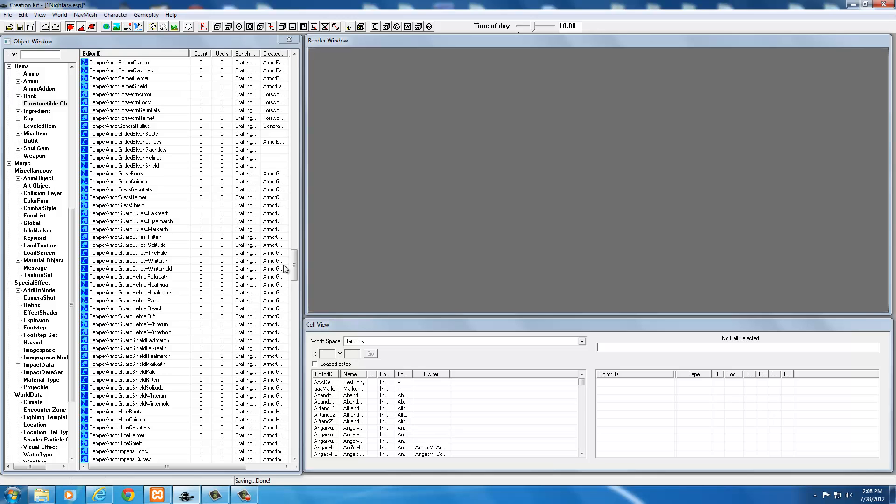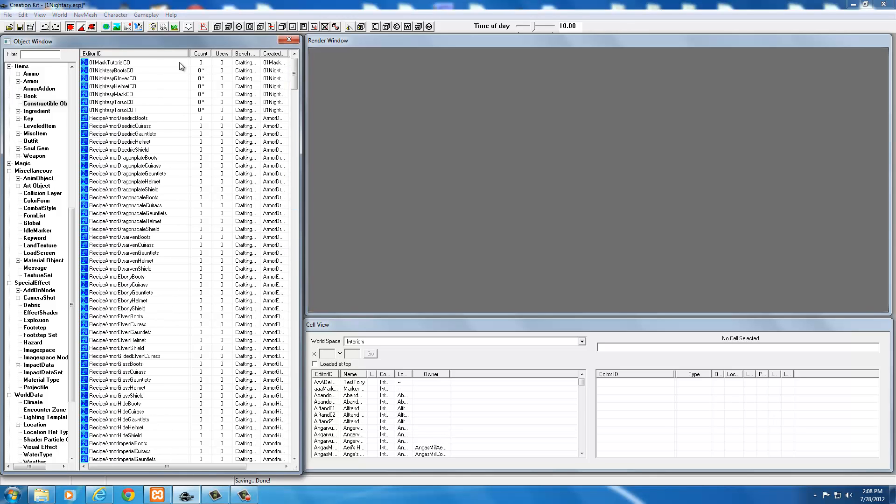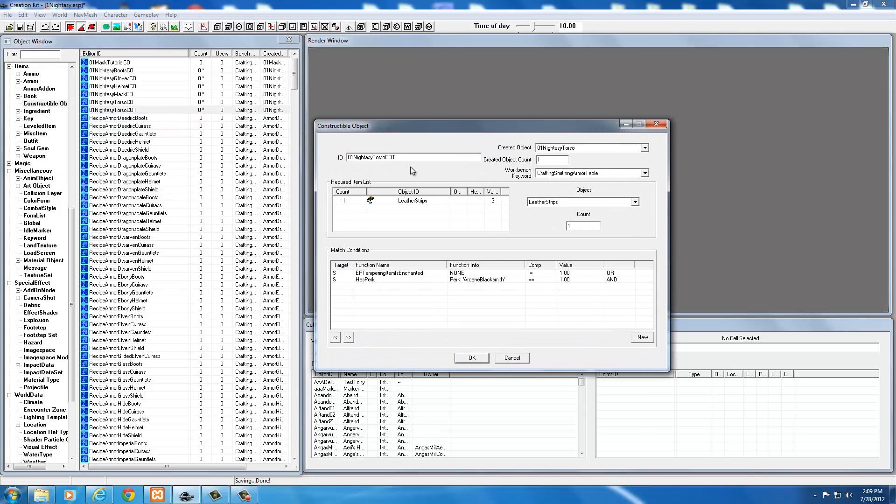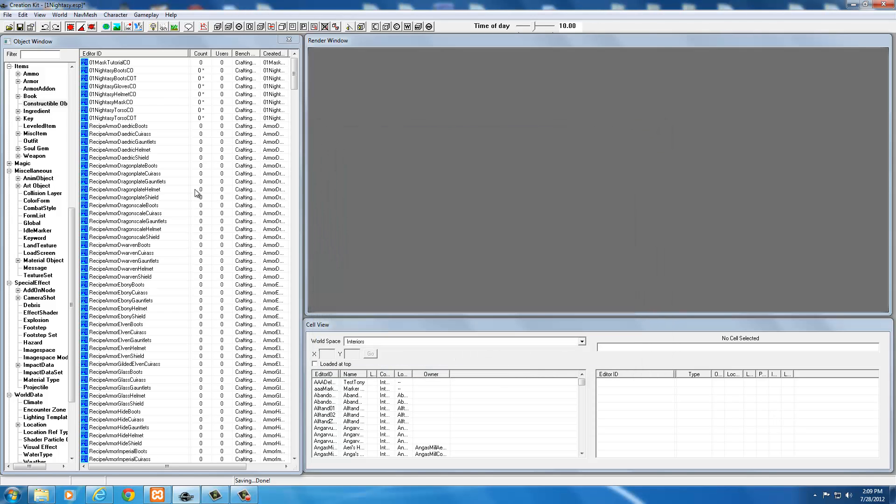So we don't have to keep finding another temper armor, scroll all the way to the top, grab the Nidase Torso COT, and double-click it to start changing this one's name. Instead of torso, let's do the boots. I'll change the name to boots. It already requires one leather strip because I set that up, and the created object will be the boots. It's already set to crafting smithing. Just change these two names for each armor piece to make them all upgradeable, requiring one leather strip. Select OK — create new form, yes.